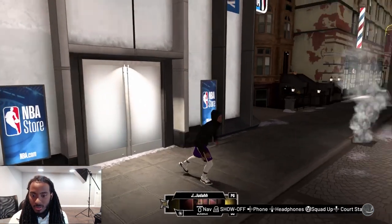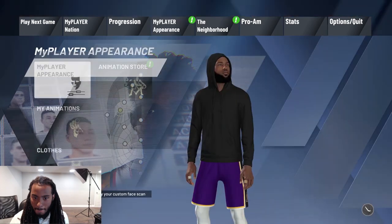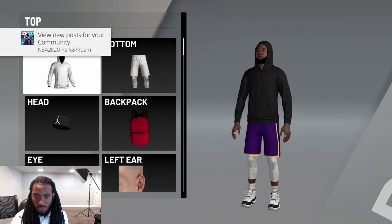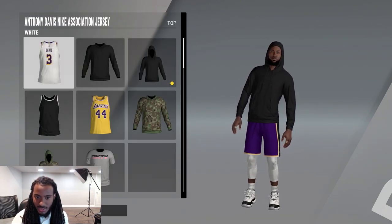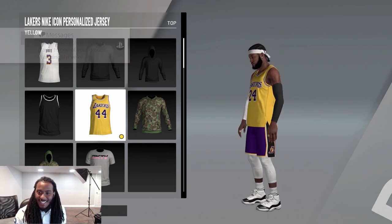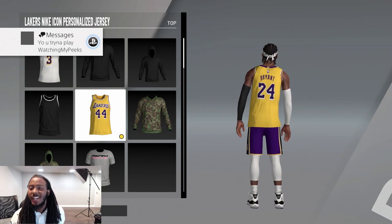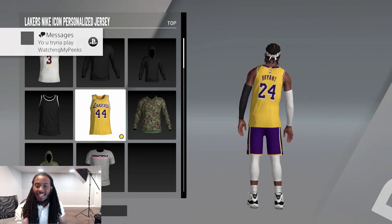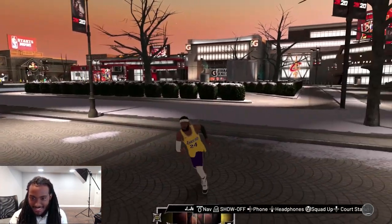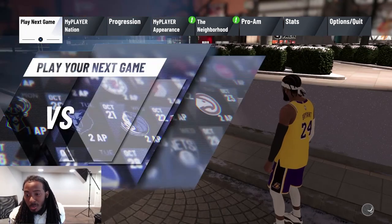Once you buy your jersey, go ahead and equip it. Go down to clothes. Remember, that's why I said choose the number you want and go to a team that doesn't have Kobe's number retired. Go down to the jersey right here, put it on — check it out. Kobe Bryant in this thing! And just so you know, it's not fake.